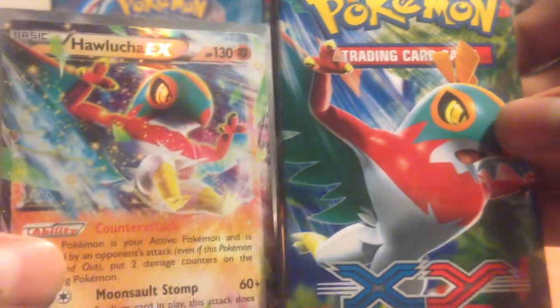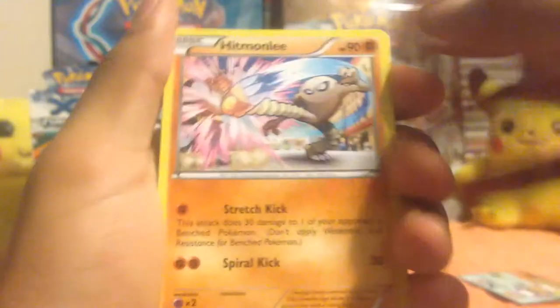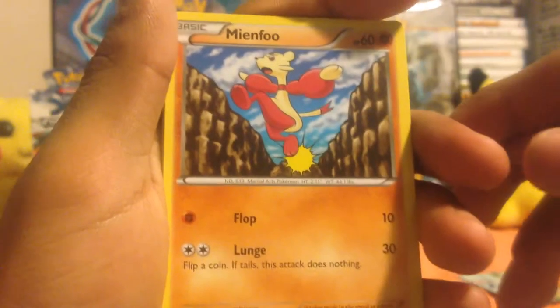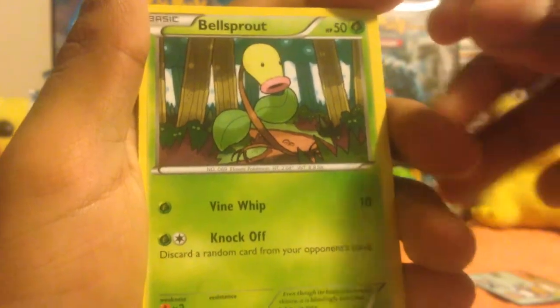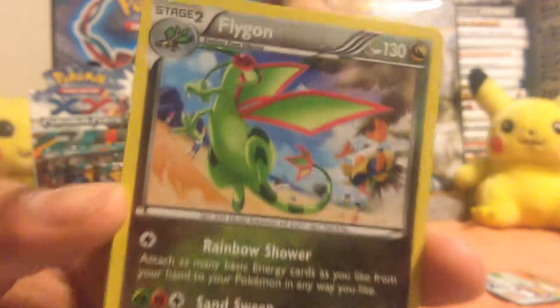Next pack right here. Halucha — look at him, looks like the same artwork except his mouth is closed in the EX card — that is a very beautiful card. Code card. First up: Hitmonlee smacking around Machoke, Korina trainer, Training Center trainer, Shelmet, Mienfoo, Mienshao, Bellsprout, Scraggy. Another upside-down card but it's a very nice Flygon — that is a rare card. Looks like he's fighting a Hariyama. The actual rare is a Leafeon — non-holo but still a nice card.